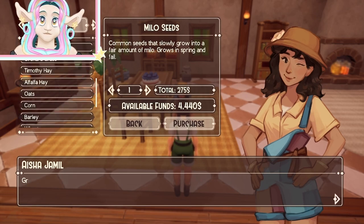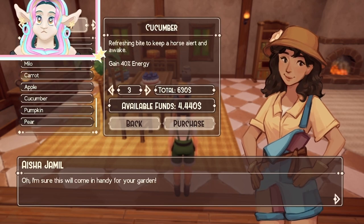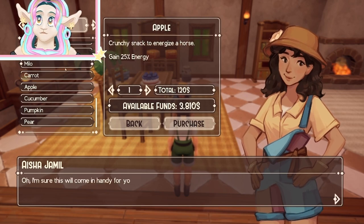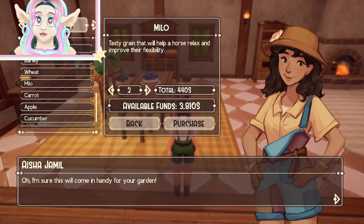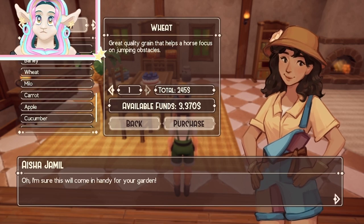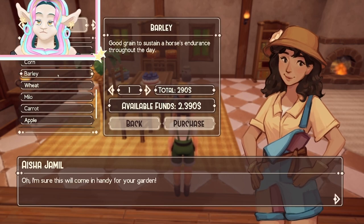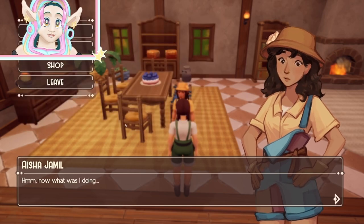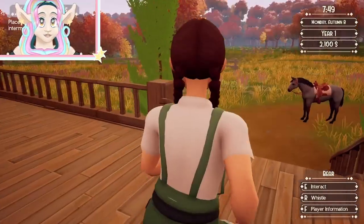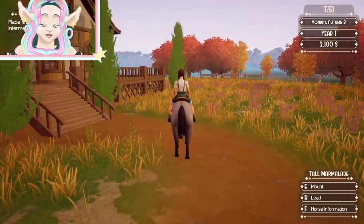We'll go ahead and buy some of those. For treats I'll buy some more cucumbers, and then I'll buy the actual grains. I'm not sure how many of each we have, but we'll buy a few. That'll help them out with jumping endurance training — I think we have plenty, but we'll buy one anyway.